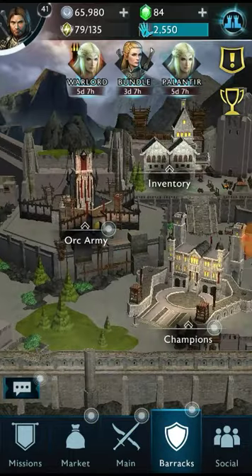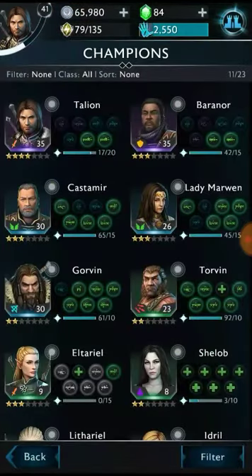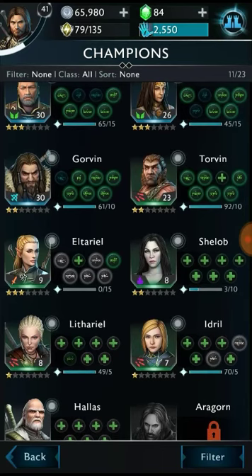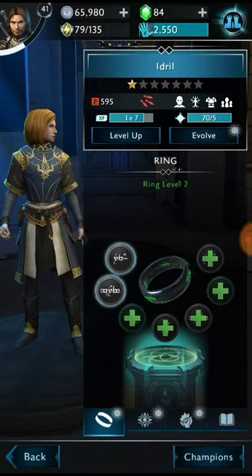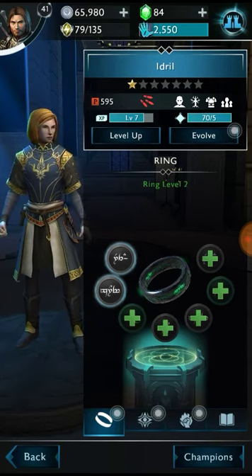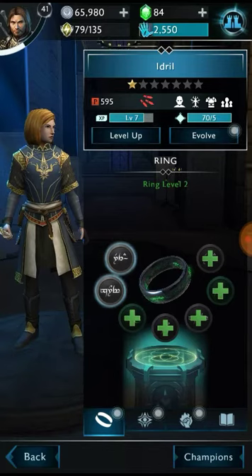The only other place that you're really going to spend your Mirian will be on your champions. Let's go to the Champion Hall right now. We're going to choose a low level champion — let's pick Idril right here. As you can see, Idril is still fairly low level, one star.